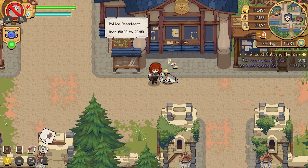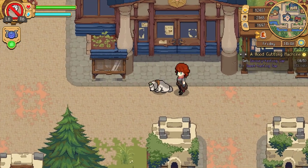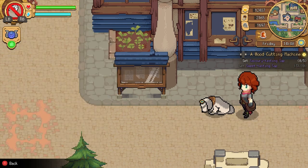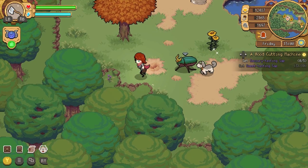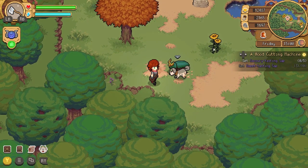Last but not least, your dog's friendship bar only fills up once. Feed him pretty much anything to fill it when he begs, but meat-based items give bigger boosts. Once he maxes out, he'll dig up cooking ingredients for you while you're out and about.